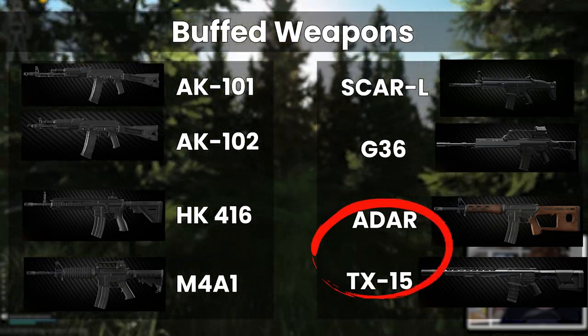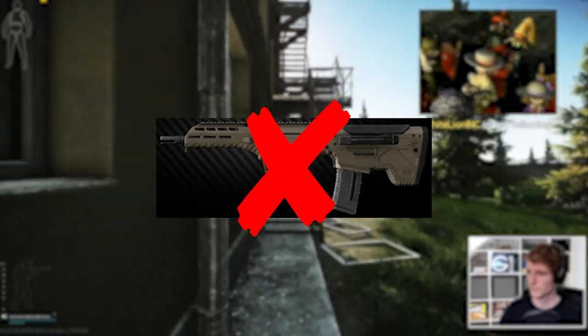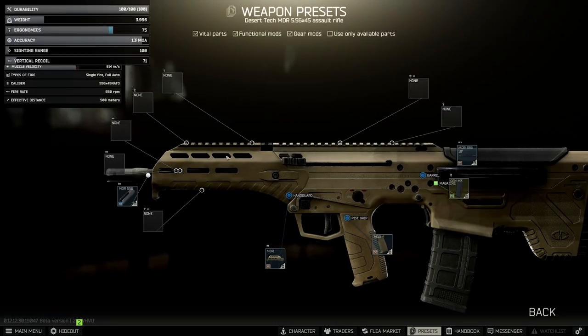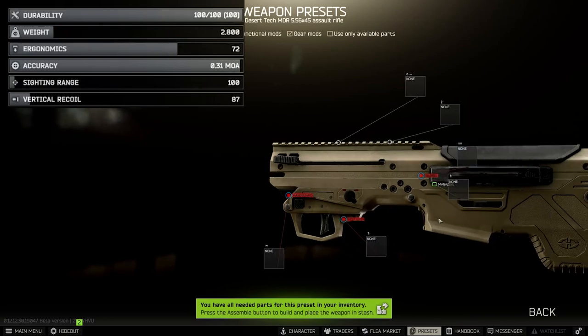I'm not going to focus too much on the ADAR and the TX, and for some reason the 5.56 MDR was the only weapon in this calibre that did not get a buff at all. Perhaps this is because the base recoil is already 87, but the reason is that the stock is intrinsic to the gun, so it already comes with the improvements that a stock would give you without it being a separate part.